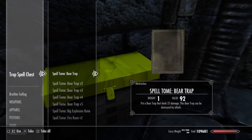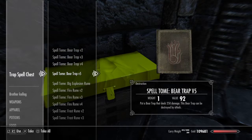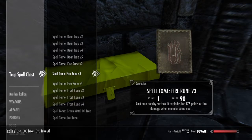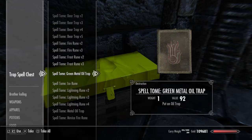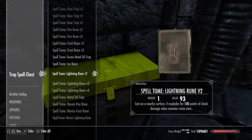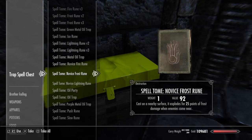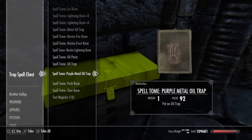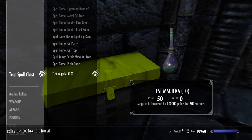So let's see what traps we actually have. We have the Bear Trap versions 1 through 5, which basically just do more damage. The Big Explosion Rune, Fire Rune versions 2 through 4, Frost Rune versions 2 through 4, Green Metal Oil Trap, Ice Rune, Lightning Rune versions 2 through 4, Metal Oil Trap, Novus Fire Rune, Novus Frost Rune, Novus Writling Rune, Oil Party, Oil Trap, Purple Metal Oil Trap, Push Rune, Slow Rune, and Test Magicka.